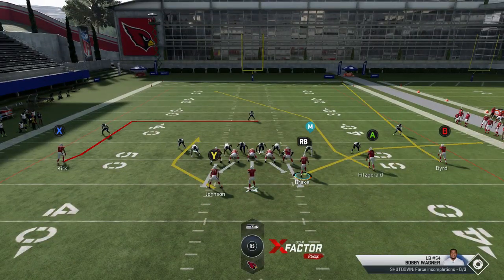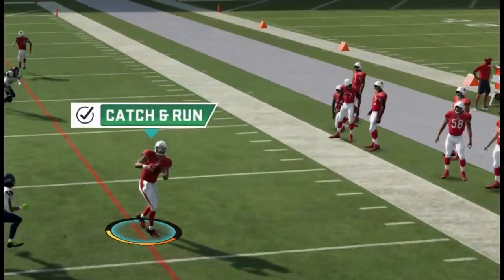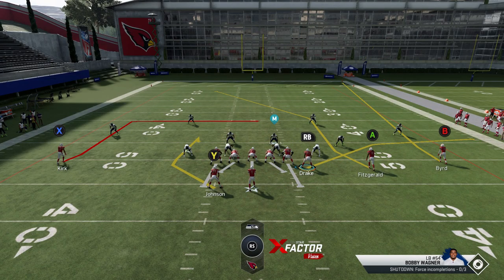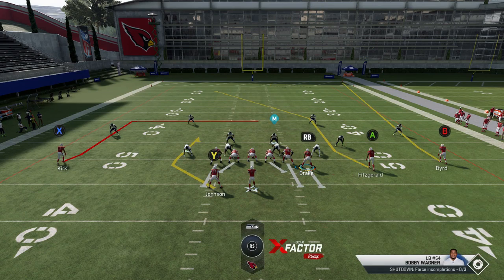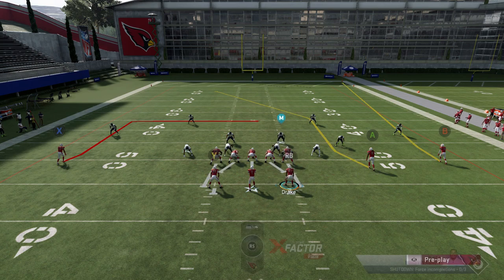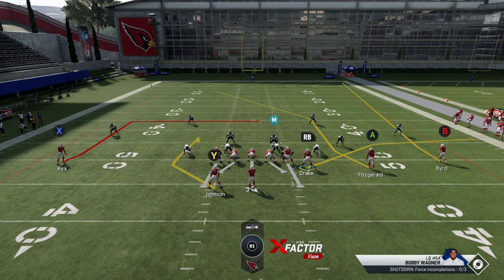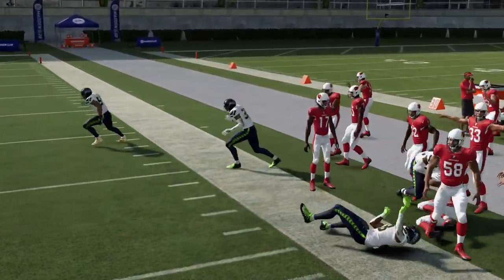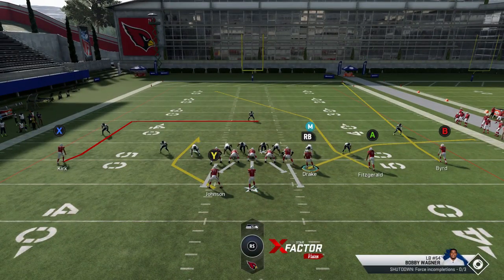Against man coverage this won't be as effective — if I'm running it against man I'll probably put the B route on a drag as a checkdown. But it's all about the flats. You can steal that most of the game and your opponent will have to either user that or change their defense. The coverage is just too slow, and your opponent typically won't chase a flat or a table route, which really works in your favor because a lot of zones don't cover table routes well either.